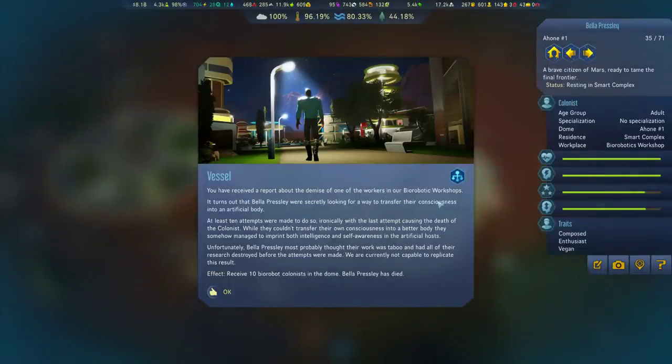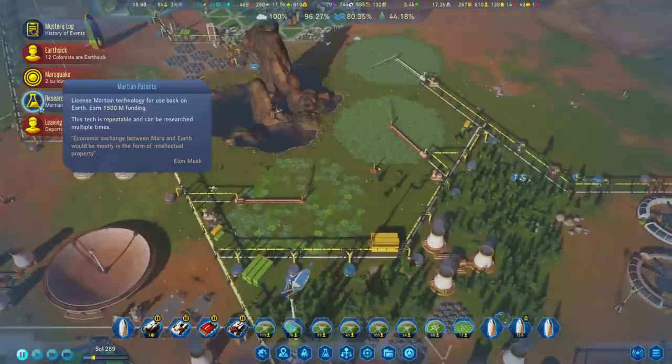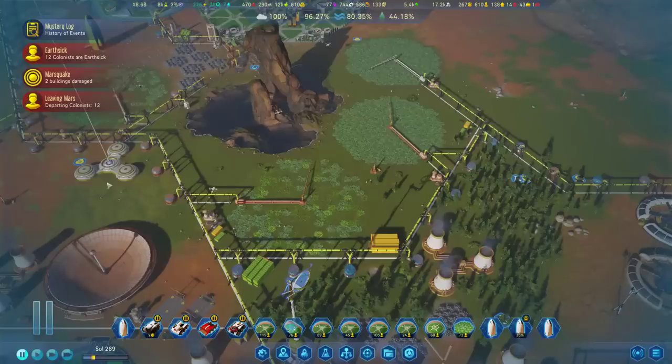Demise of one of the workers' biorobotics workshop: it turned out Bella Presley was secretly looking for where to transfer a consciousness into an artificial body. At least 10 attempts were made to do so — ironically, with the last attempt causing the death of the colonist. While they couldn't transfer their own consciousness into a better body, they somehow managed to imprint both intelligence and self-awareness in the artificial host. Unfortunately, Bella Presley thought their work was taboo and had all their research destroyed before the attempts were made. We're receiving 10 biorobot colonists in the dome. That is a breakthrough you can get to build bio-colonists, which is kind of nifty.